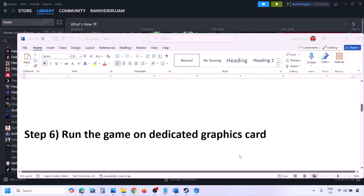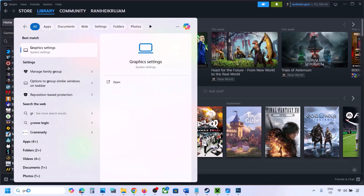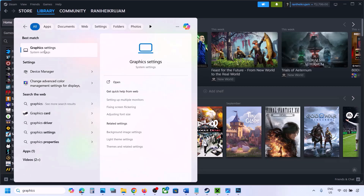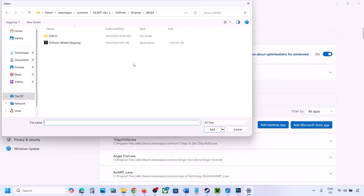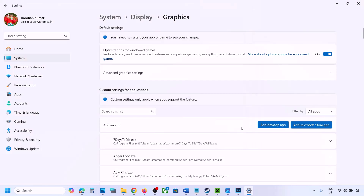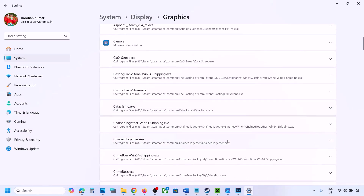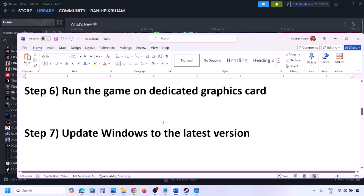The next step is to run the game on the dedicated graphics card. Type 'Graphics Settings' in the Windows search box and open it. Click 'Add desktop app', navigate to the game installation folder, open the game folder, and select the game EXE file. Once the game is added to the list, click the dropdown arrow, select High Performance and your dedicated graphics card, then launch the game and check.